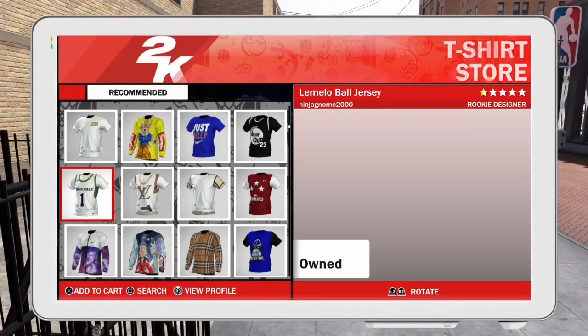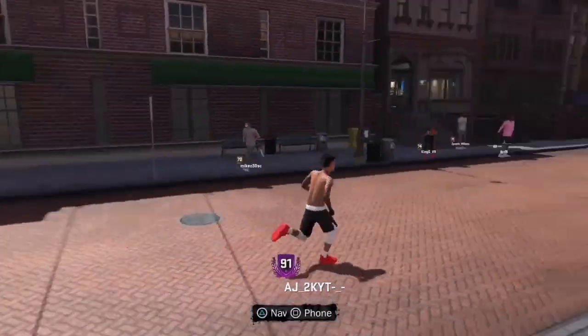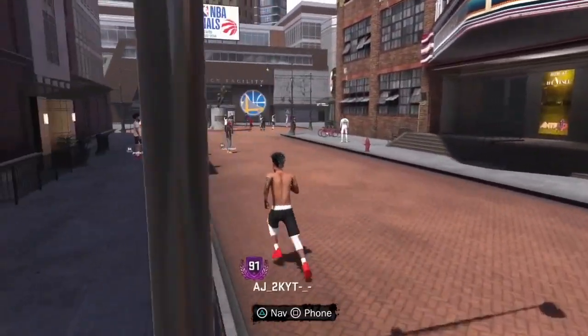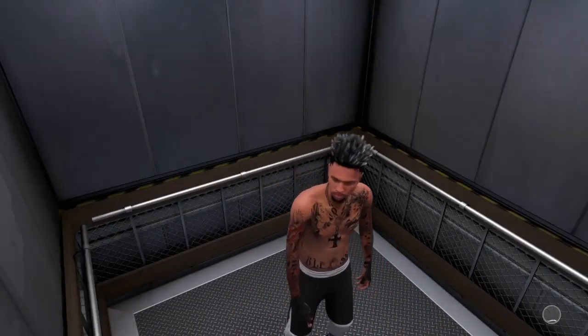This jersey is lit — it looks exactly like the jersey that LaMelo Ball wore when he went to Chino Hills. I don't know if this was their home jersey, I didn't pay too much attention to their basketball team, but it's lit. I'm wondering if somebody's going to make a Lonzo Ball one and a LiAngelo Ball one. This one says his name on the back. I know a lot of people are doing Ball Brothers videos at the park, so if you want to do that you can put on this shirt and make a lit banger.